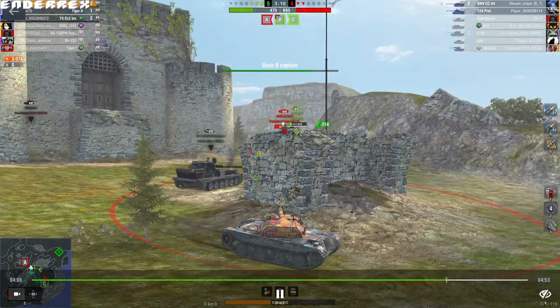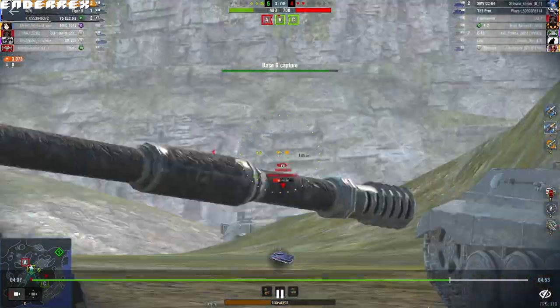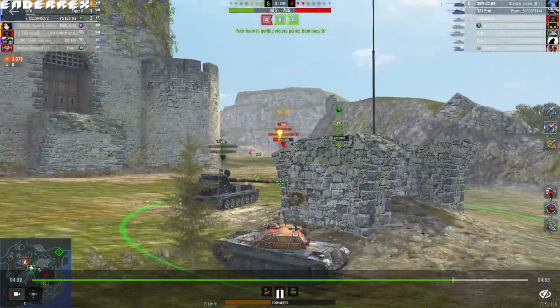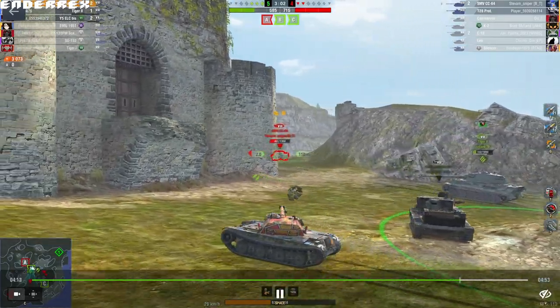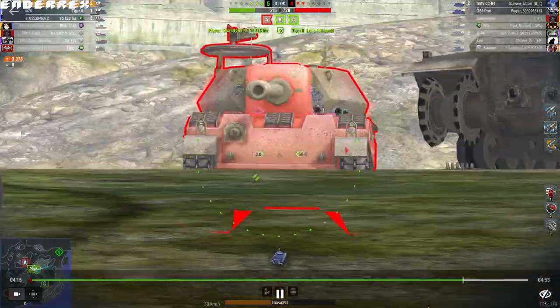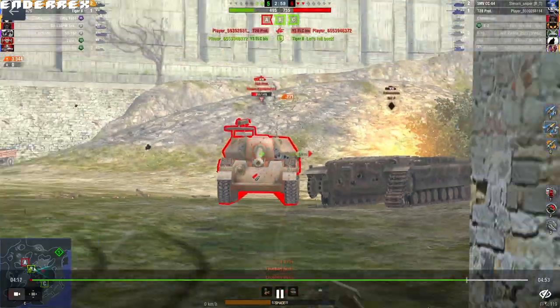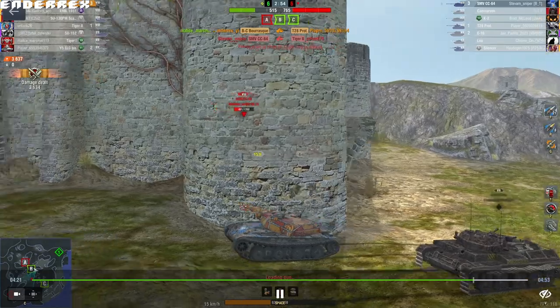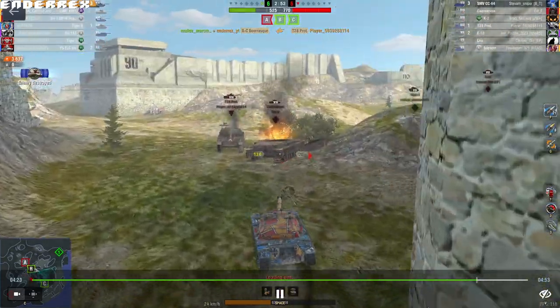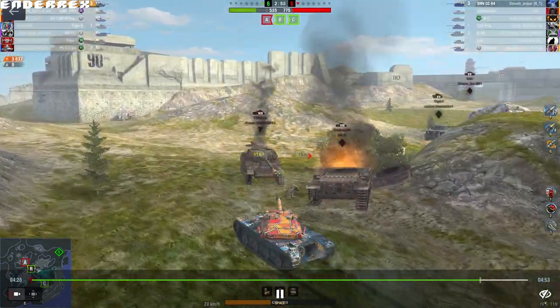The Tiger 2 is peeking the SMV but cannot penetrate him. I know I can't penetrate him either. The SMV has gone back into cover, meaning he's probably reloaded. So I relocate and move over to help deal with the T-28 prototype. I manage to finish it in one whole clip — that's the power of the Bourrasque. 400 damage into his remaining health and he is gone.